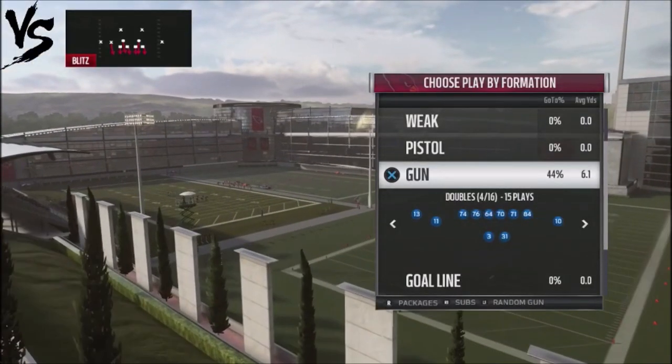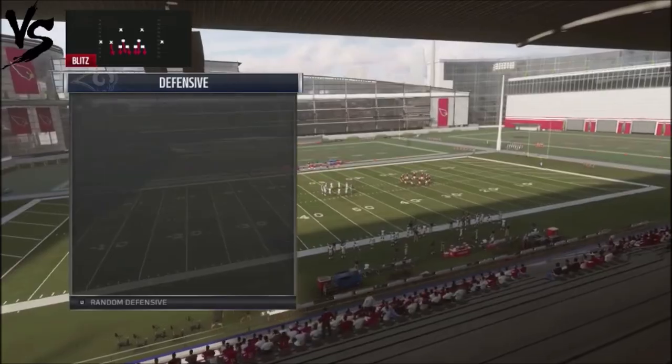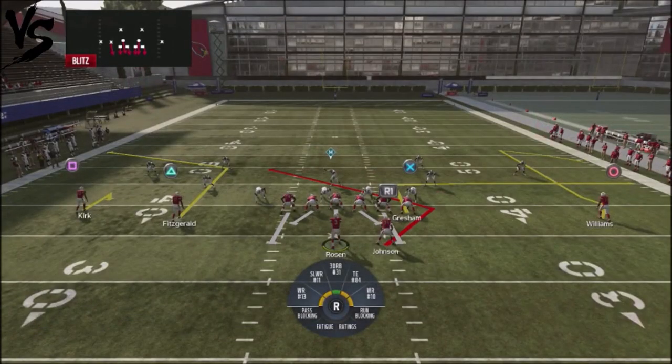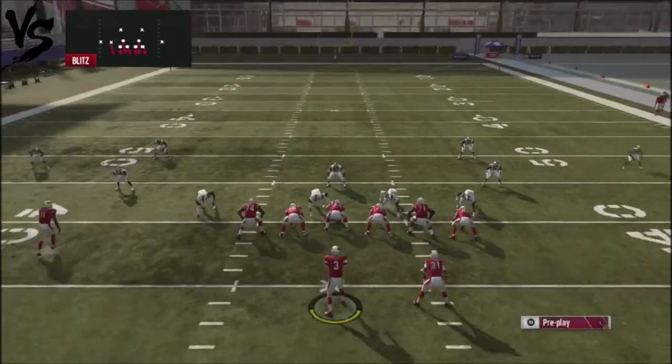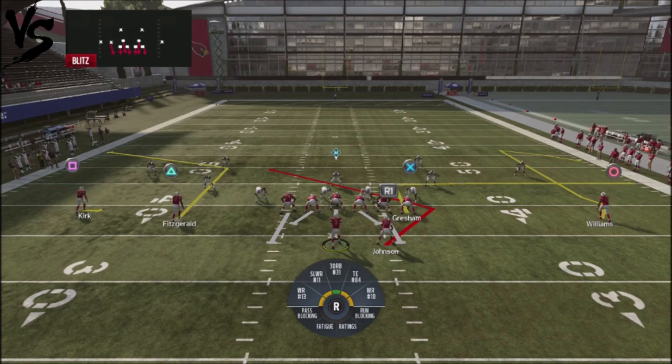In the Cardinals playbook, we're going to take a look at this play - the angle smash - and run this against man blitzes. How I like to run this play: I want to take my wide receiver on the back end side. He's doing a little hitch route that gives you about five yards, but I like to turn him into a smoke route. The reason I do the smoke route is that it makes me read that smash concept quicker. It's pretty much your choice.